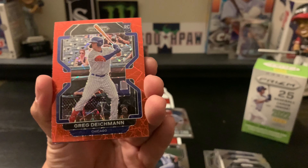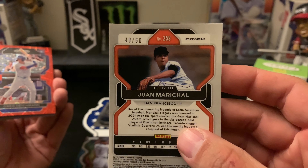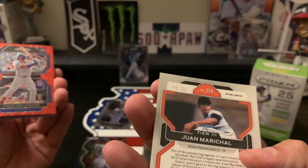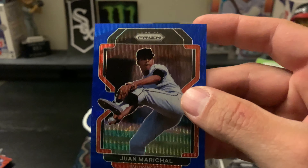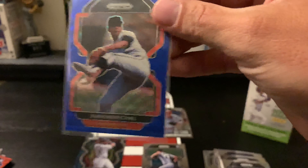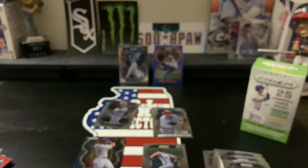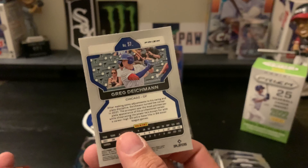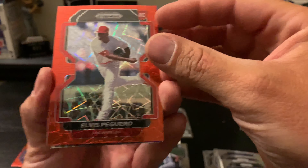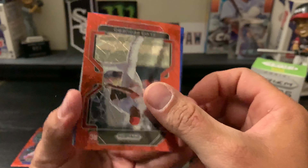We have a red rookie of Greg Diekman. By the way, this blue is numbered 49 out of 60 — pretty cool, it says Tier Three. We're gonna get that sleeved up. I don't know if this other one is one of the blue velocity prisms — I see the blue back there — so I think this is a different type of insert. But there you go, Juan Marichal out of 60. The red Greg Diekman is not numbered, and then we have a red Elvis Peguero rookie card. There are our two reds.